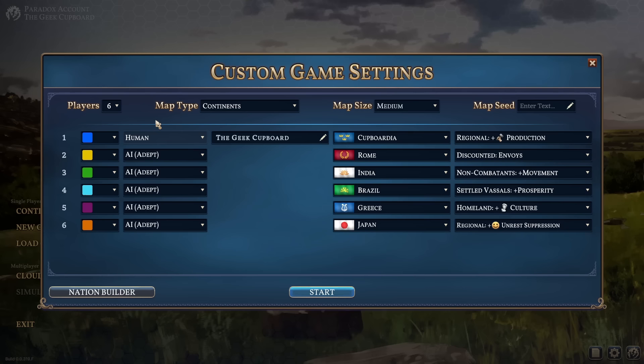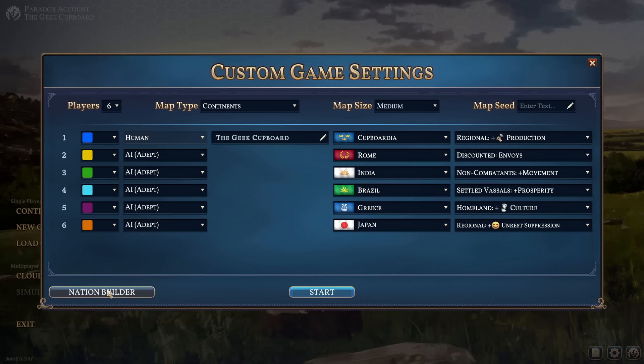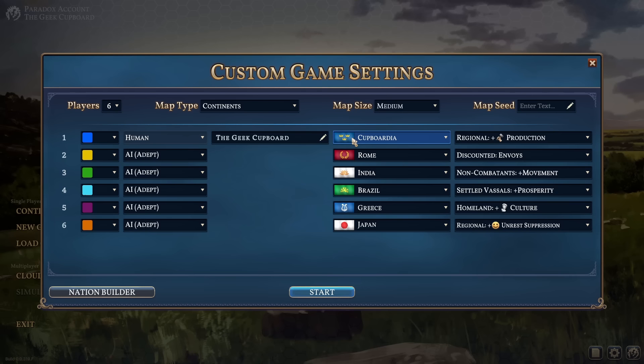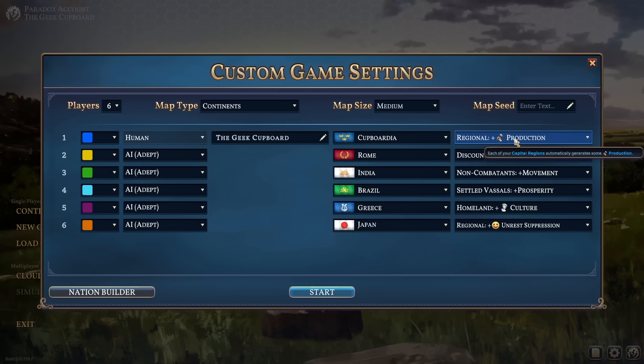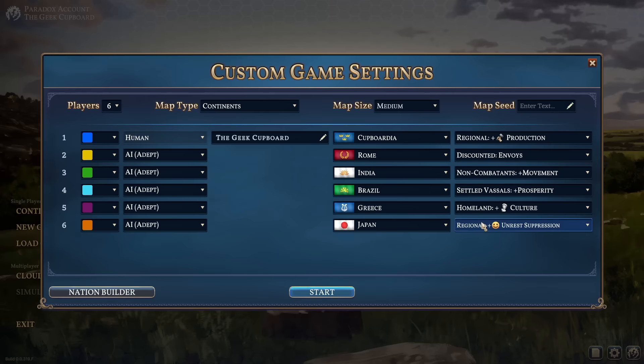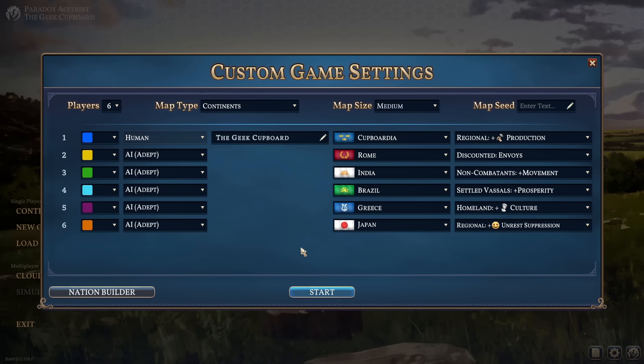In terms of game setup, we're going to play with six players on a medium-sized continents map. I've used the nation builder to create our very own nation of Cabordia. I did steal the flag from Sweden — it's in GeekHub corporate colours with pointy crowns on it. Our national bonus is a boost to production, which might help in the early game to get things built a little bit quicker. We're up against Rome, India, Brazil, Greece and Japan, who all have their own national bonuses.